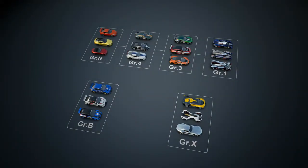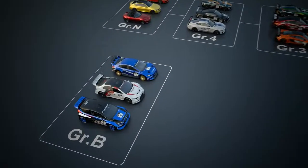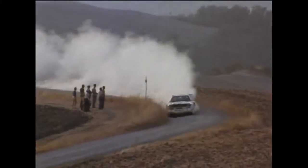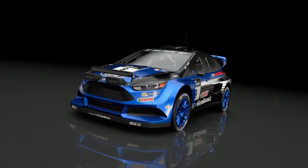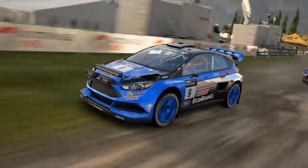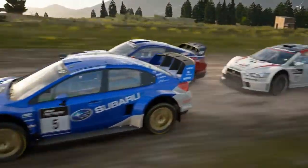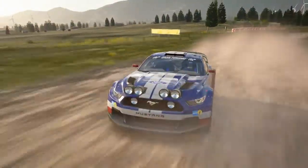In Gran Turismo Sport there are also rally cars for off-road tracks. In the World Rally Championships of the 1980s, there was a legendary class of monster machines called Group B. Their extreme speed gave rise to numerous accidents, which eventually led to the class being abolished altogether. The Group B machines of Gran Turismo Sport bring this class back to the modern day. These are all four-wheel drive off-road monster machines exceeding 500 horsepower, including the Ford Focus, Subaru WRX, Lancer Evolution, and Ford Mustang.